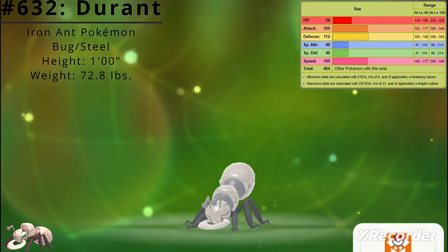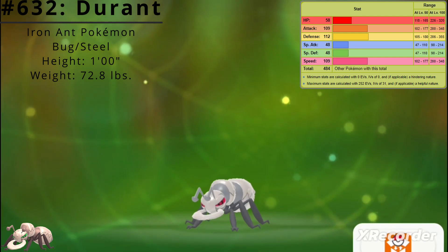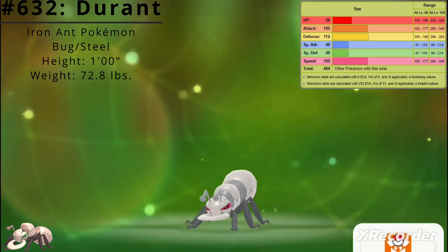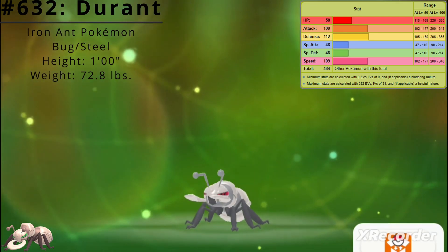Here are Durant's base stats. Its best stat is Defense at 112, and its worst stats are Special Attack and Special Defense at 48. Durant's base stat total is 484.